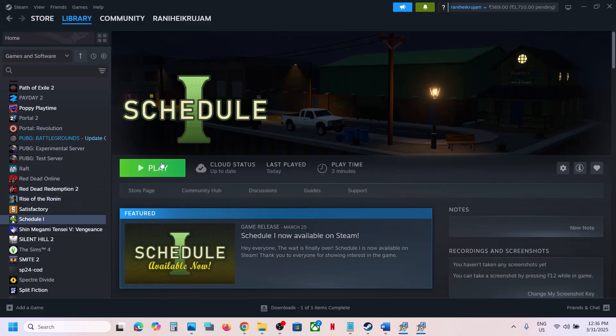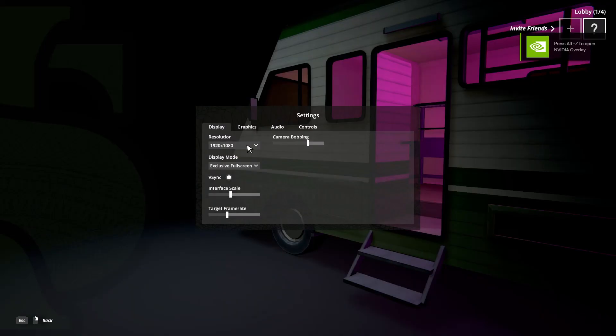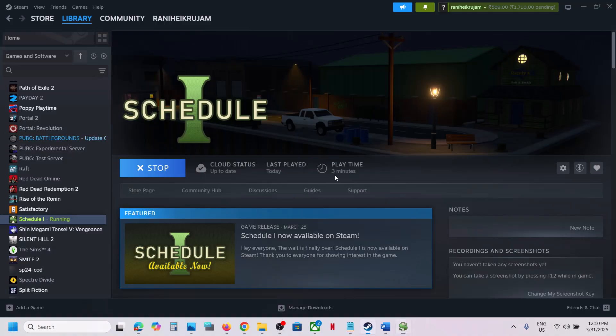If the game is running, close it and then launch the game once again. Then turn off vSync. Once you launch the game, go to settings and over here you can see vSync — uncheck vSync, then apply settings and confirm. Check if that resolves the stuttering and lagging issue.